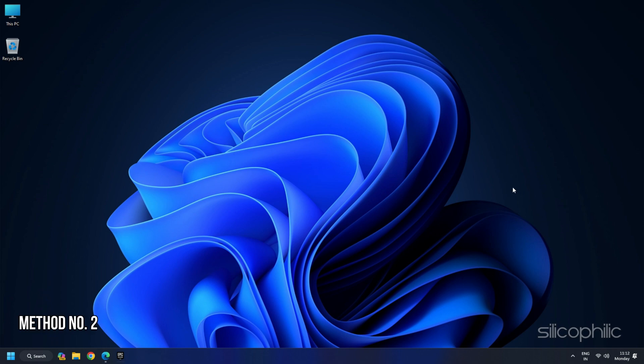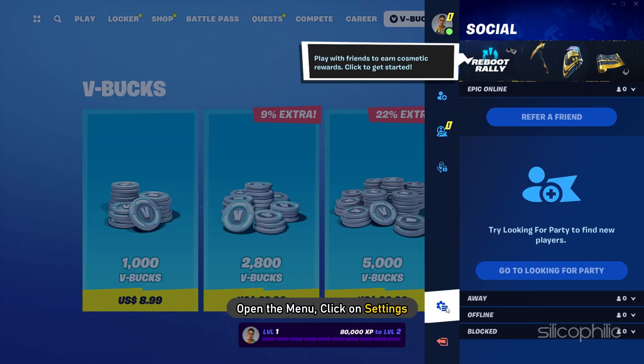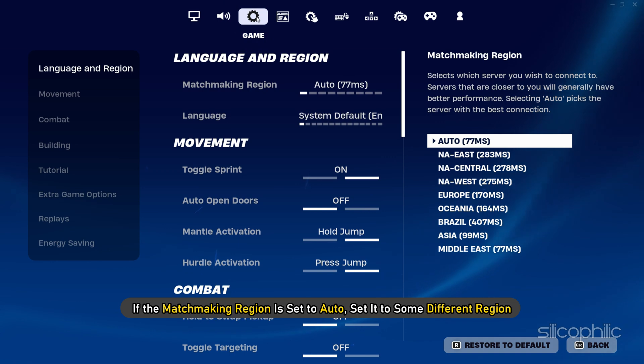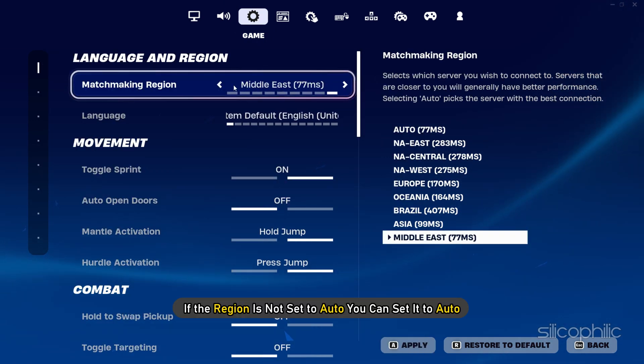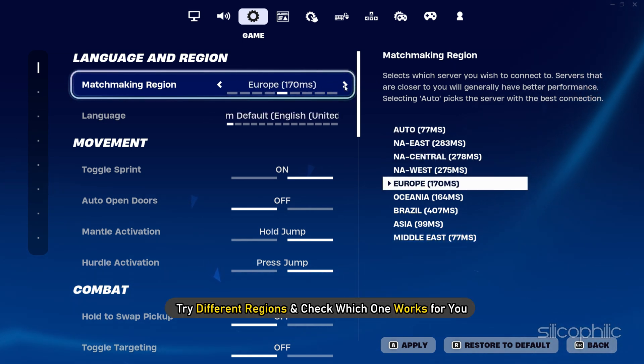Method 2. Launch Fortnite. From the upper right corner, click on Your Profile and open the menu. Click on Settings. If the matchmaking region is set to Auto, set it to a different region. If the region is not set to Auto, you can set it to Auto. Try different regions and check which one works for you.